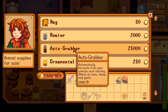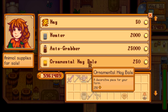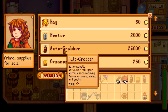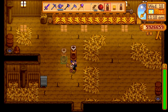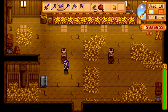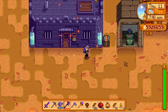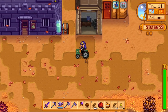Marnie has a new item: the auto-grabber. This is like an instant milking and shearing machine. It's 25,000 gold, so you'll probably want to save up for it. But once you can afford it, you pretty much never need to take care of your animals again. You do need to actually use your pickaxe or axe to get it off the ground — you can't just poke it like all the other decorations. It'll do all animal products at once.